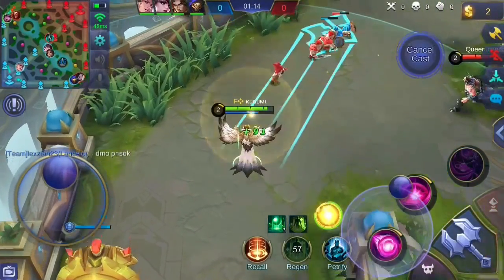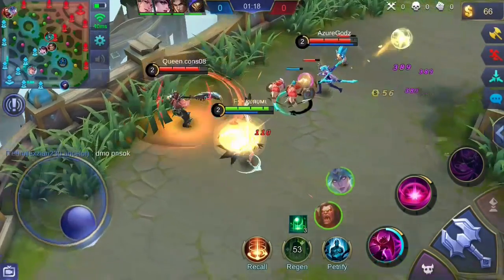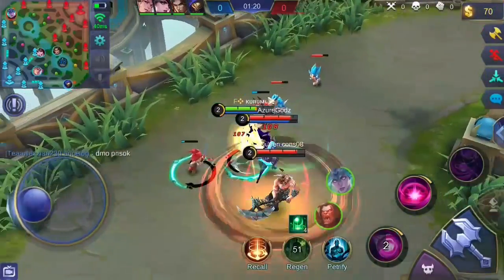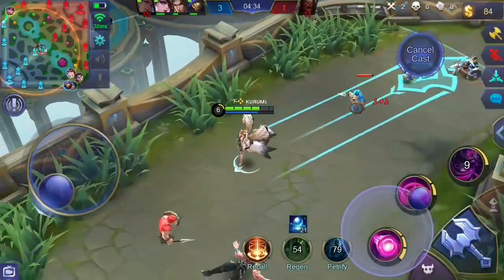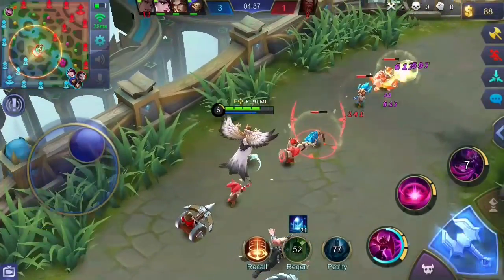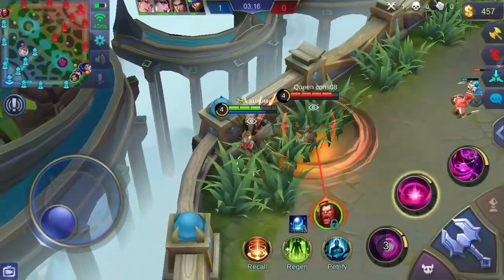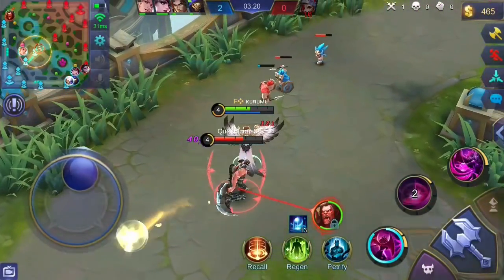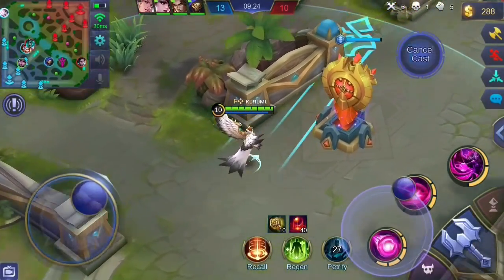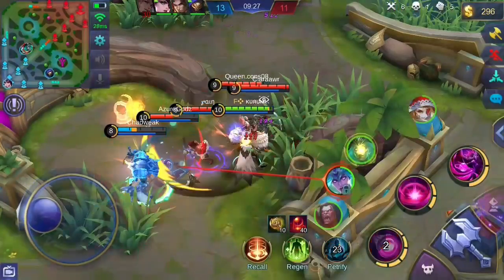Make sure to aim your first skill properly — it will only damage enemies along its path, so anticipate the enemies' movement to make sure you hit them. You can use your first skill to clear lanes easily, which is a good advantage since it has a low cooldown. You can also trick enemies with your first skill when escaping by pointing the orb in the opposite direction you're heading. Your first skill can be a game changer since it can go through walls, letting you blink through walls as well.